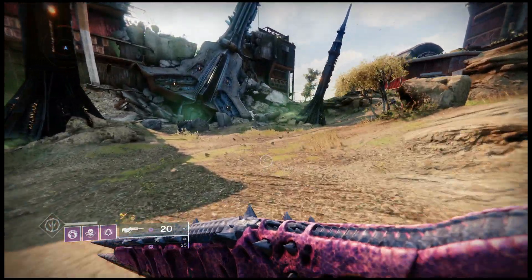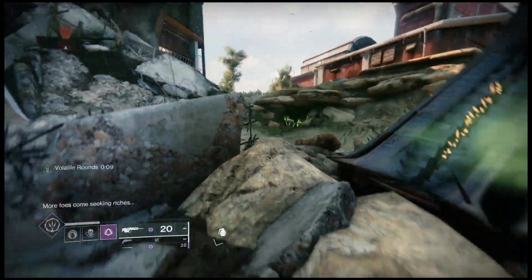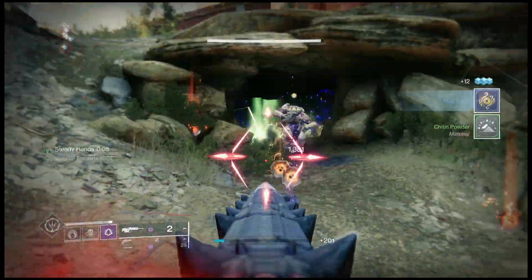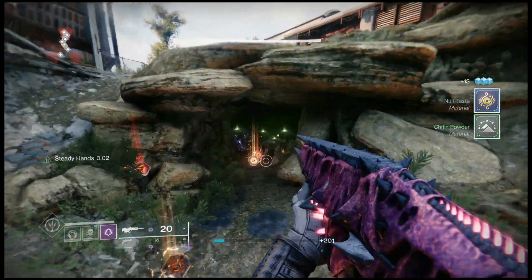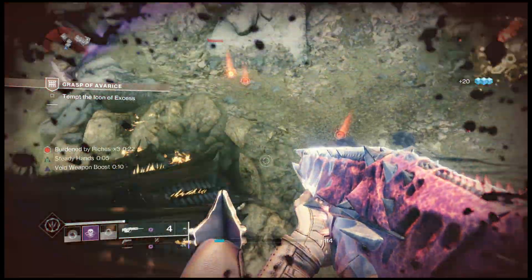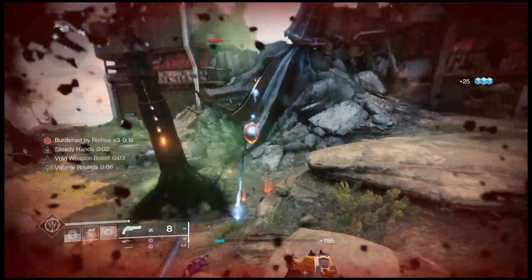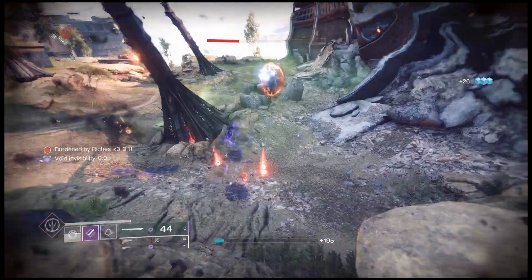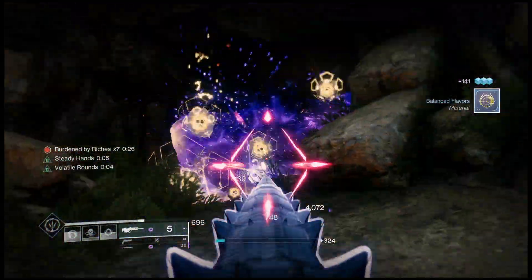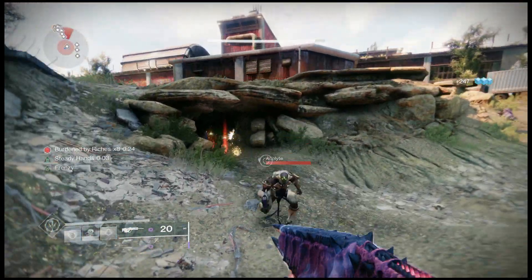Let's get over here and spawn some ads — we're just in the first part of the Grasp so we can get these ads. You go invisible, and now you see volatile rounds on your timer. As I'm shooting with my void primary, those enemies are becoming volatile and they're exploding. It's absolutely insane — the uptime on it is unbelievable. It works on heavies, specials, and primaries. Just look at the carnage from a random primary — the volatile rounds is absolutely unbelievable.